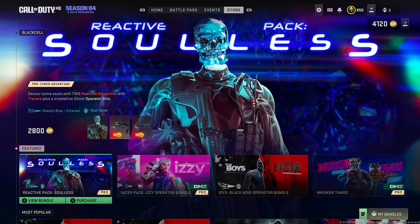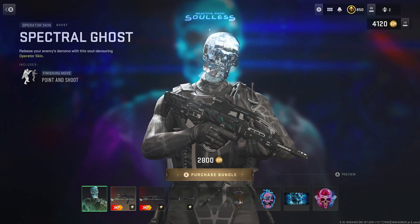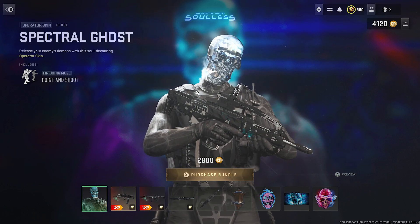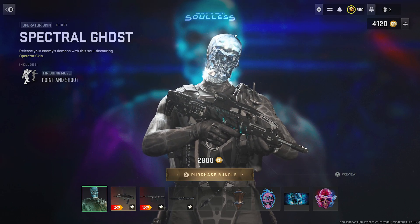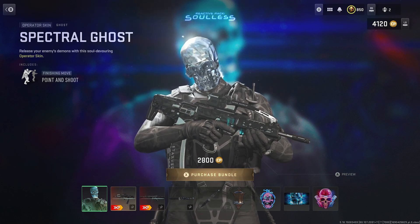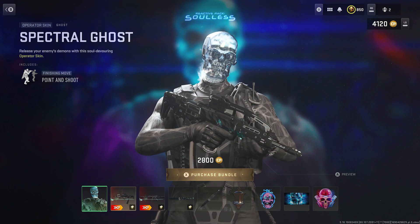Welcome to the newest update on Modern Warfare 2 and Warzone. We've got the new item shop content — it's the Reactive Soulless Pack, or Reactive Pack Soulless. This goes for 2800 COD Points, which is 400 more than the normal price. It comes with a finishing move called Point and Shoot, and it's a skin for Ghost. You can see the skull — it's like a crystal skull, kind of a spectral Ghost outfit.